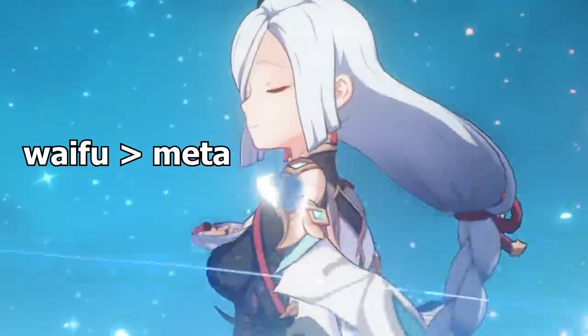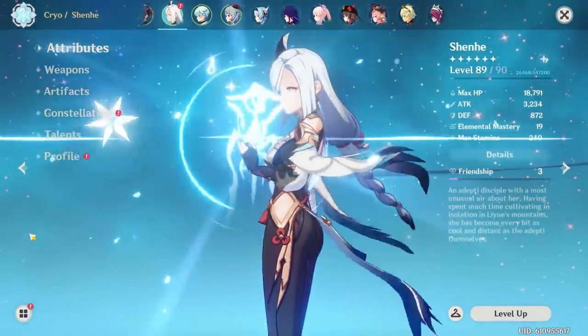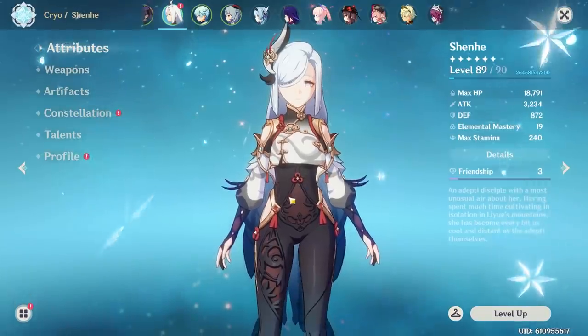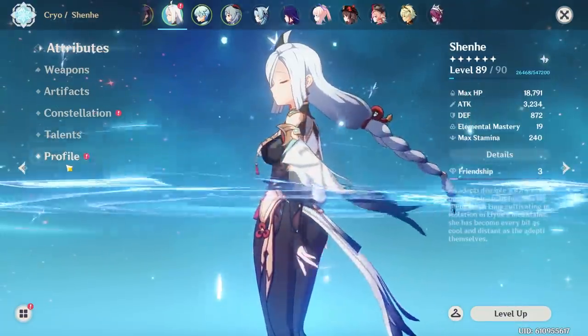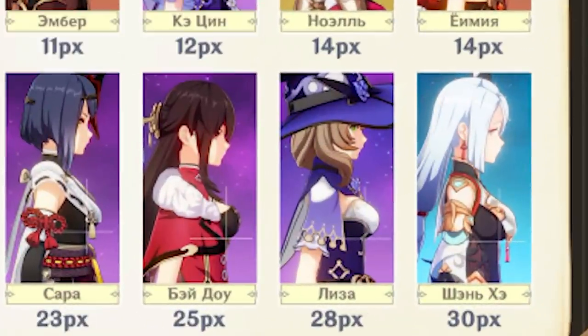Hello everybody, my name is Harusam. I make waifu meta content and in today's video I'm going to bring you an in-depth, advanced, all-around Shenhe guide. Shenhe is the newest five-star cryo support that miHoYo has released, and she has blessed the community with her presence. Shenhe has overthrown the queen herself Lisa and is now first place in this culture topic of pixels.